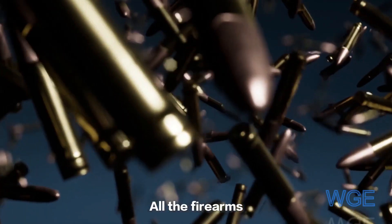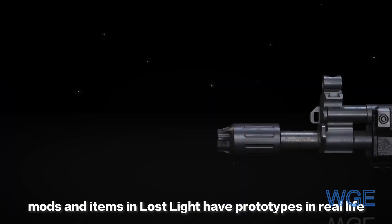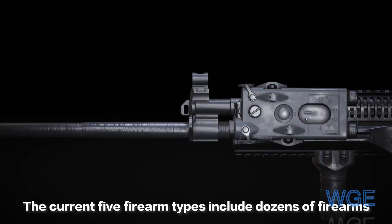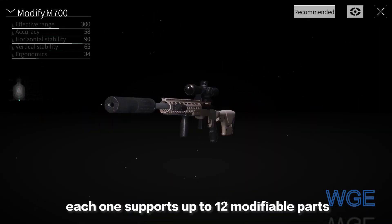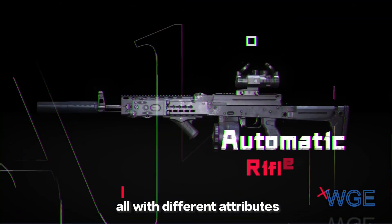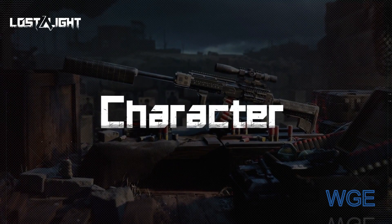All the firearms, mods, and items in Lost Light have prototypes in real life. The current five firearm types include dozens of firearms, each one supports up to 12 modifiable parts with varying attributes, and players can modify them to fit different battlefield environments.